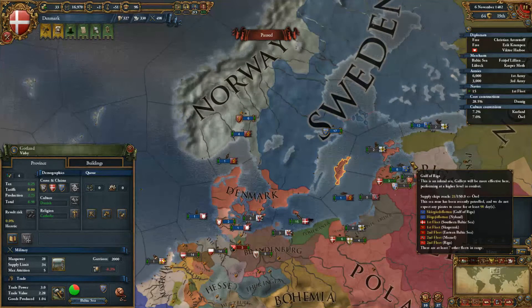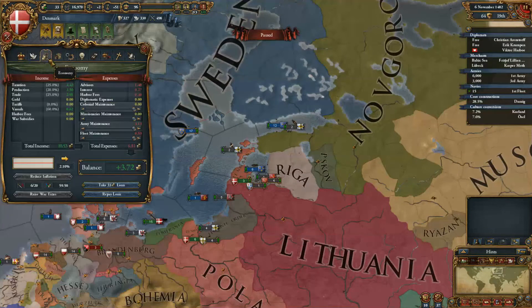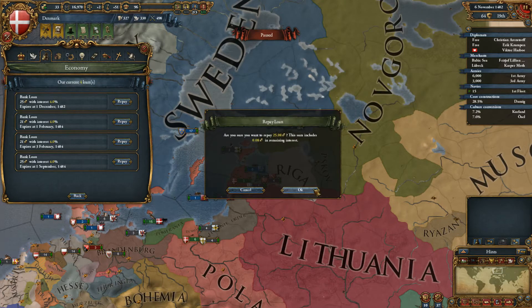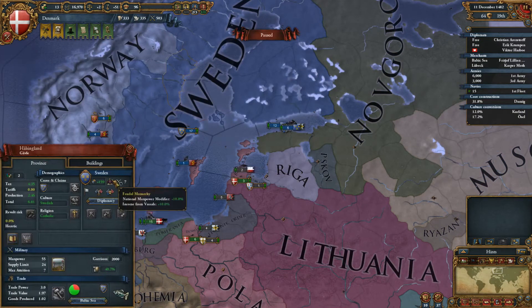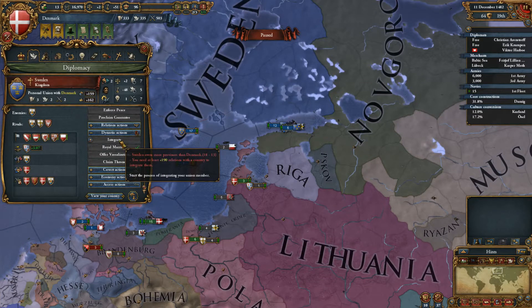I think I'm going to end the episode here in just a minute or two. How are we doing? We can set maintenance down and repay the loan. Our vassals are doing okay for us. Looking at aggressive expansion - conquering rival provinces, we'll need to improve relations. Sweden owns more provinces than Denmark - they've got 18 and we've got 13.